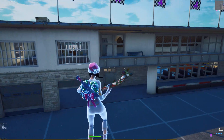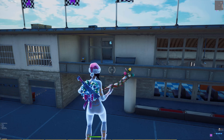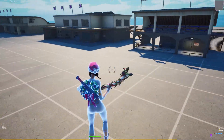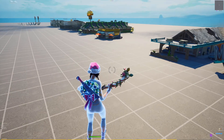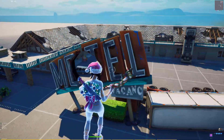If you guys remember in my 15.10 creative update video, I showed you guys the leaked prefabs and galleries that would be coming soon. Well we got a lot of them today. We got the motel prefab, the tacos prefab from Greasy Grove, and the racetrack prefabs from Chapter 1. But what we didn't get yet is the agency prefabs — I'm not sure if Epic forgot to release them or if these got released early, but the agency prefabs are coming soon.